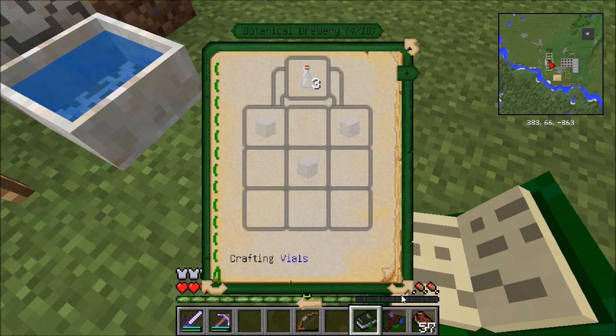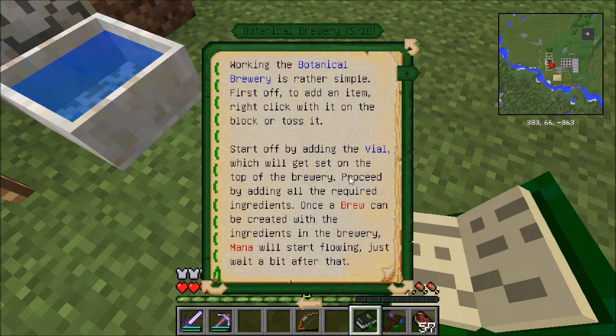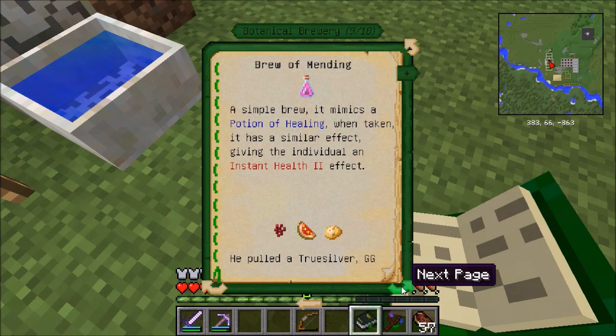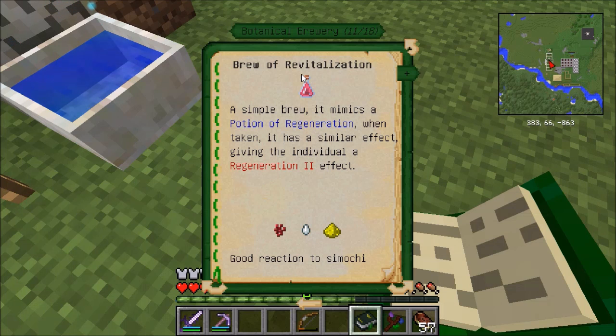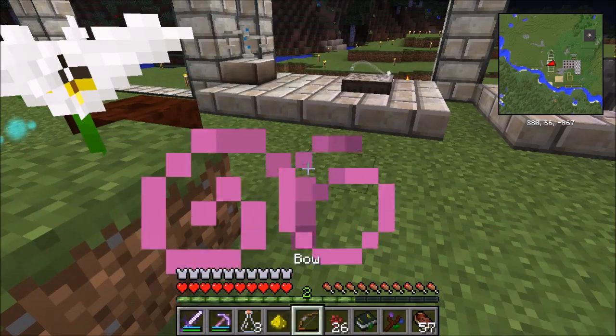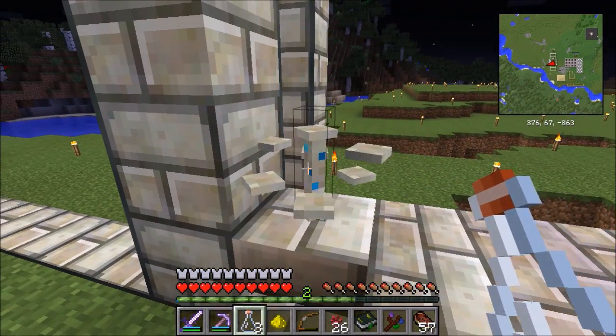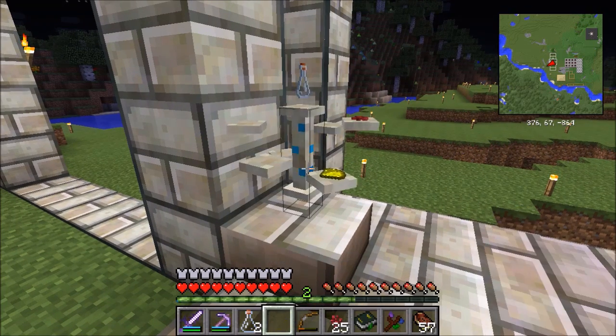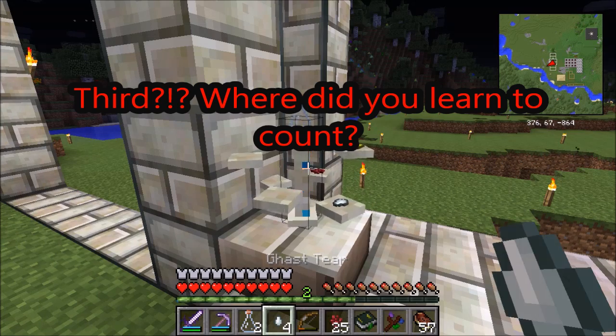The next step seems to be to add a vial, which gets set on top of the brewery, and then add all of the required ingredients. When you look through, you'll see all the ingredients for different brews you can make — for example, a Brew of Fleet Feet is essentially a Potion of Swiftness, giving you Speed 2. What I'm interested in is the Brew of Revitalization, which mimics a Potion of Regeneration. For that, I'm going to need a Nether Wart, a Ghast Tear, and Glowstone Dust. I think I have everything here. The first thing I do is place the Mana Glass Vial. I've got Nether Wart, Glowstone Dust, and a Ghast Tear.